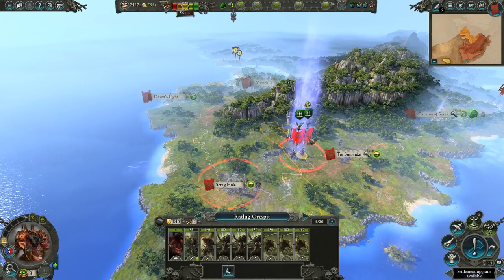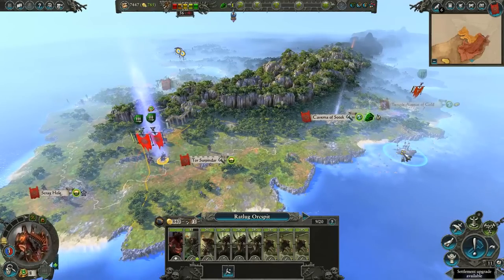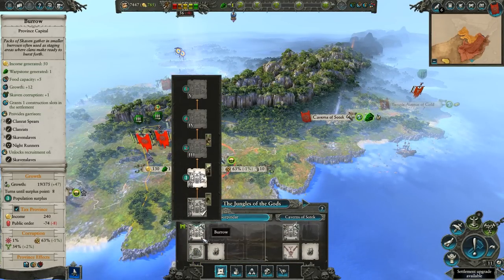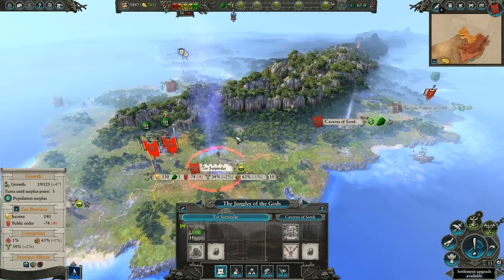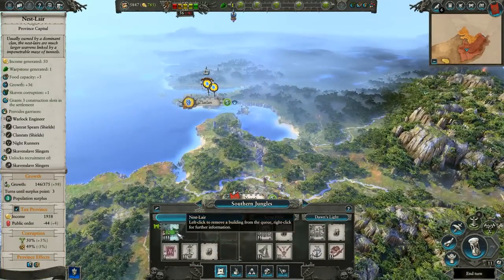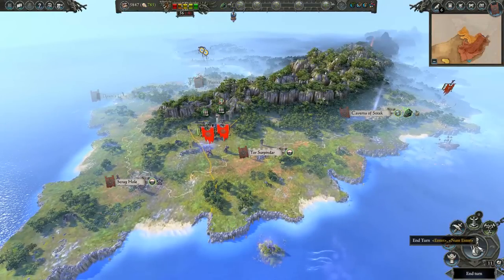Queek, head over here. And then Ratlug, you'll head over here to that Remnants of Battle. That'll take two to three turns. Over in Taurus of Pindar, we're going to upgrade our Burrow into a lair. Done. Over here in Uatech, we're waiting two more turns to upgrade our capital. And now we can end our turn again.